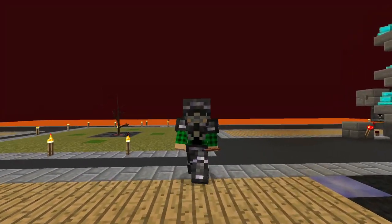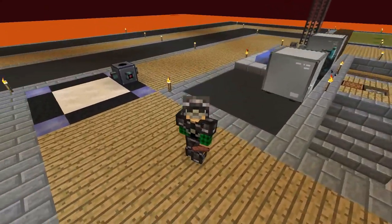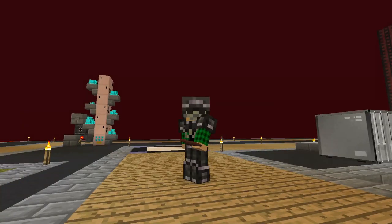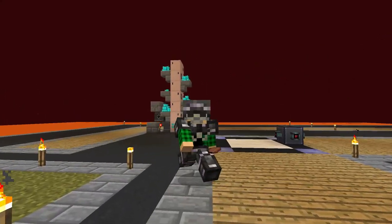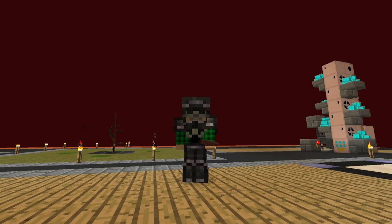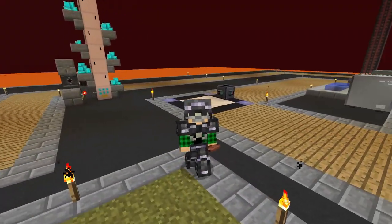Hello everybody and welcome back to another episode of VolcanoBlog. For today, I want to set up a bit more automation with all of our farms. I want to reset those up, set up a sugarcane farm, maybe a cactus farm if we can, because I think we need to go very much vanilla for those. We don't really have any other choice, because the breaker is just gonna break all of the things. But we might play around with the breaker that's behind me for sugarcane and cactus - maybe it'll work, we'll see.